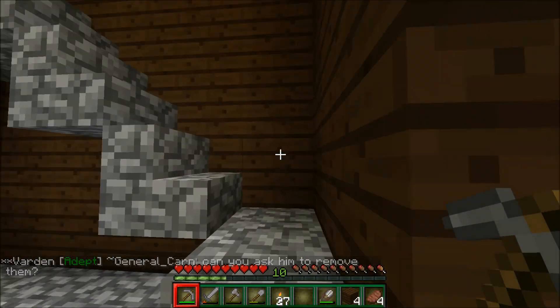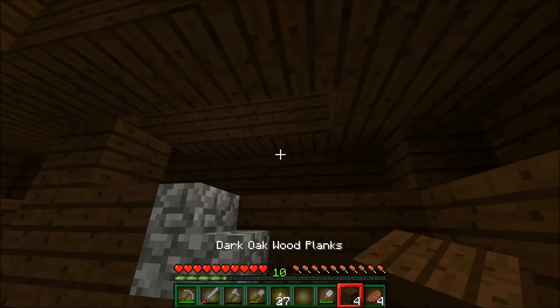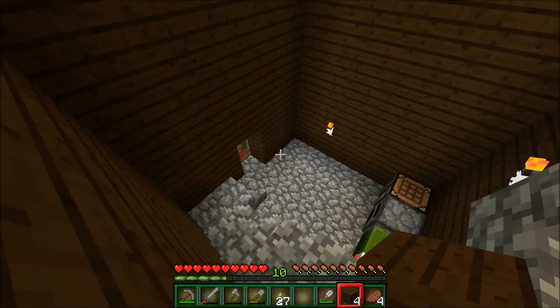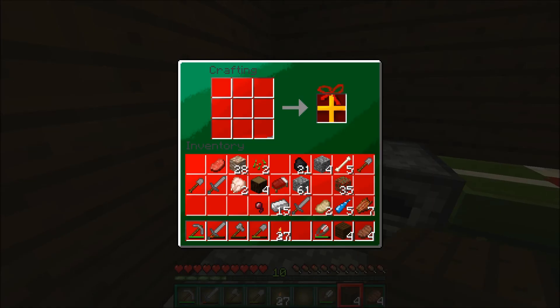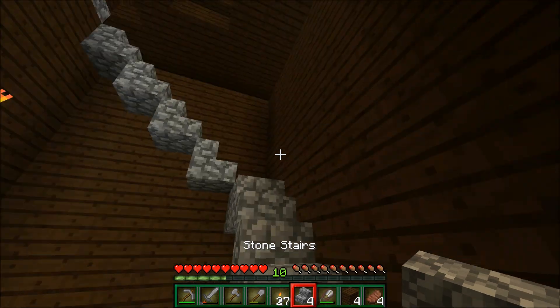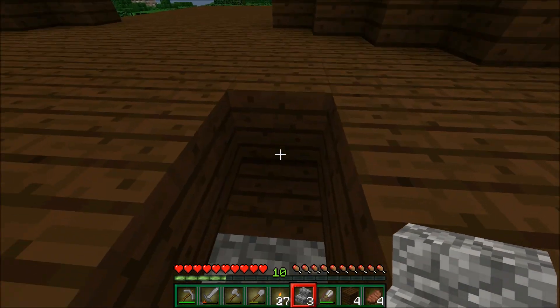Alright, we're going to put out the Christmas tree now. This has been very, very annoying, but we've got the things. And there we go — we now have four stone stairs. Let's go up and put this downstairs.